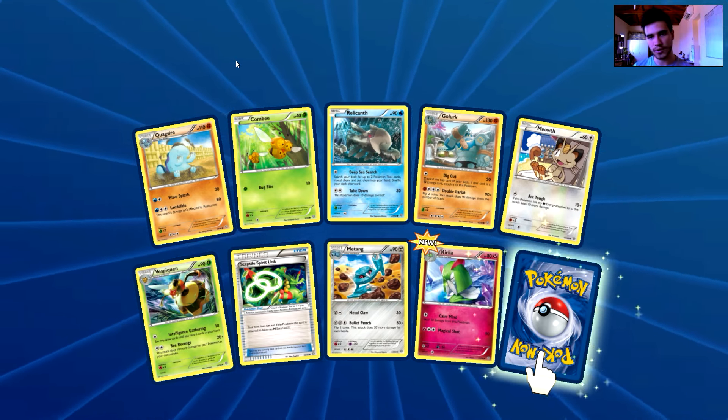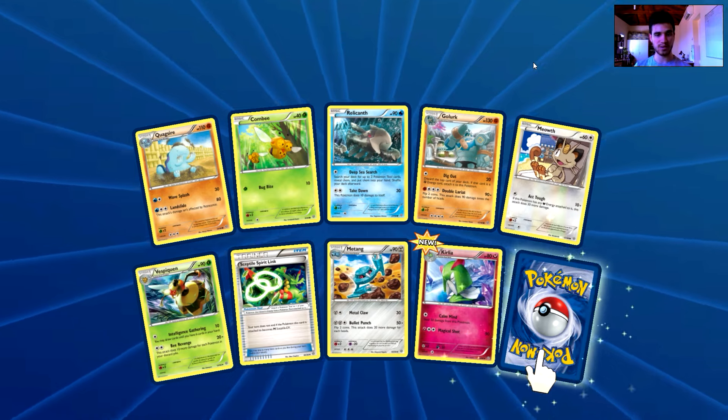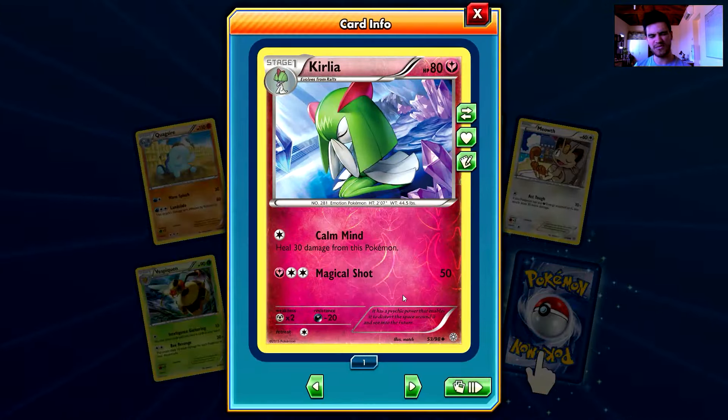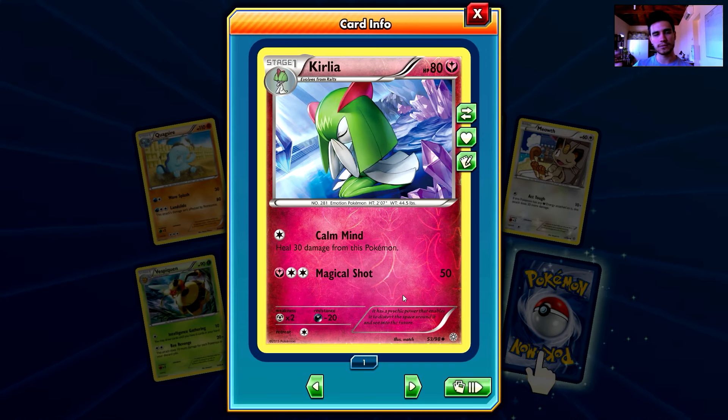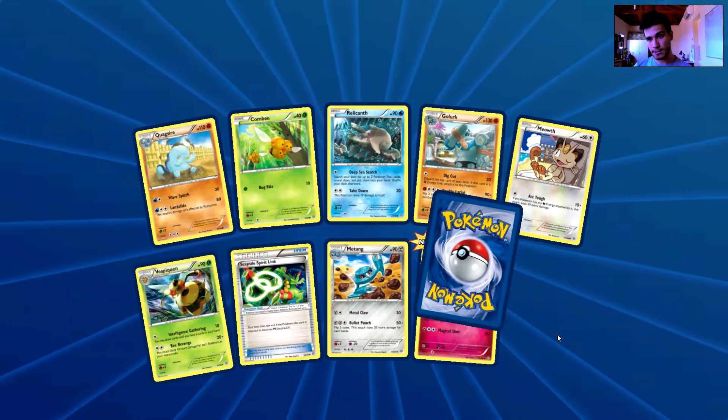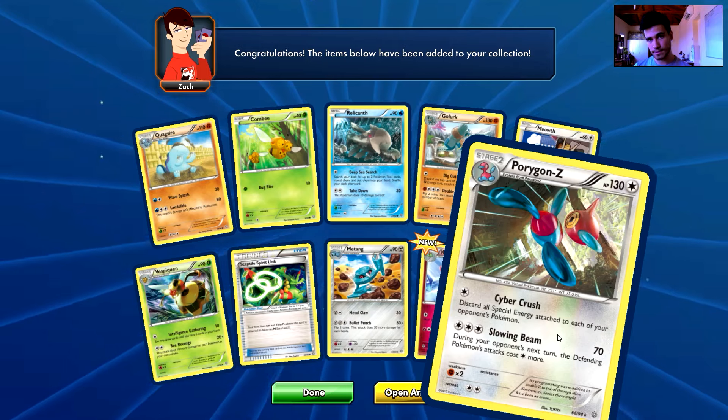We have a Quagsire, a Combi, a Relicanth, a Golurk, a Meowth, a Vespiquen, a Sceptile, a Spirit Link, a Metang, and a Kirlia — which is one of my favorite Pokemon of all time. The whole line: Ralts, Kirlia, Gallade. And the rare is a Porygon Z.